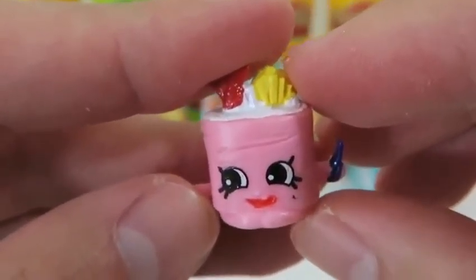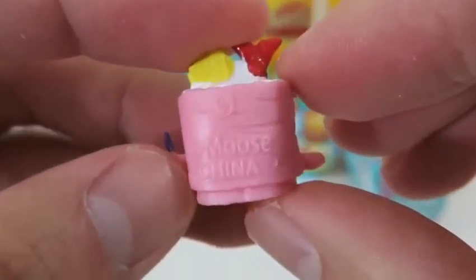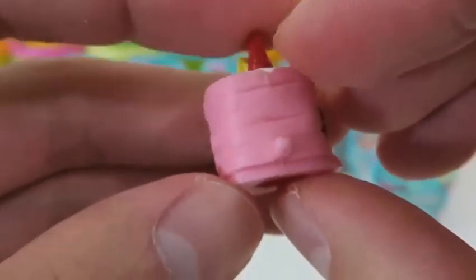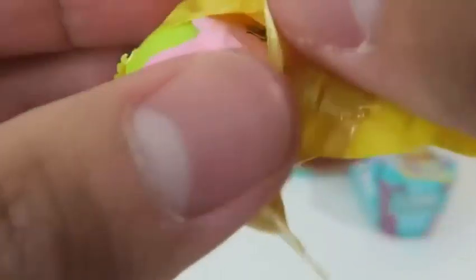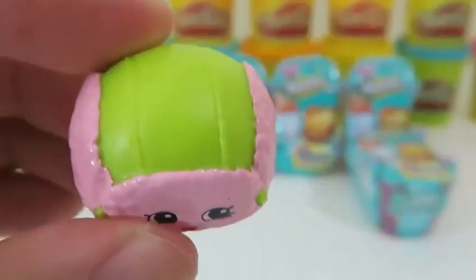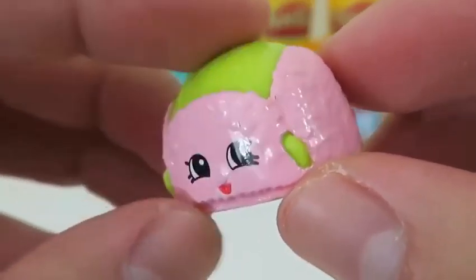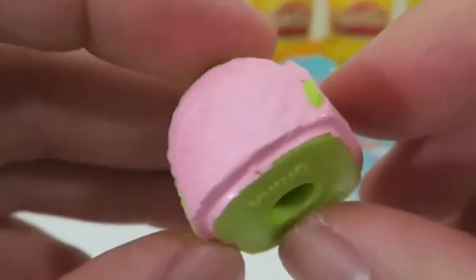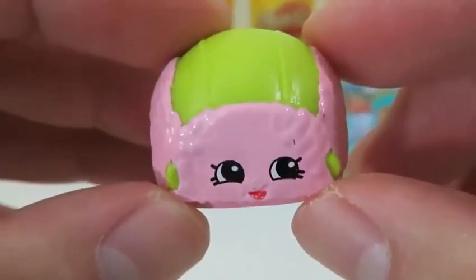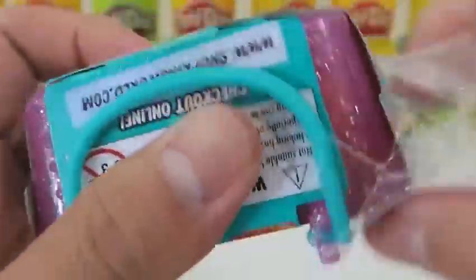Here's Susie's Sushi! At first I thought it was a baked good, but there's a fishtail on top of her head, so I guess this makes her a sushi! And here's Flappy Cap — this would be perfect for the winter! It would keep my head nice and warm. Let's open up some more!